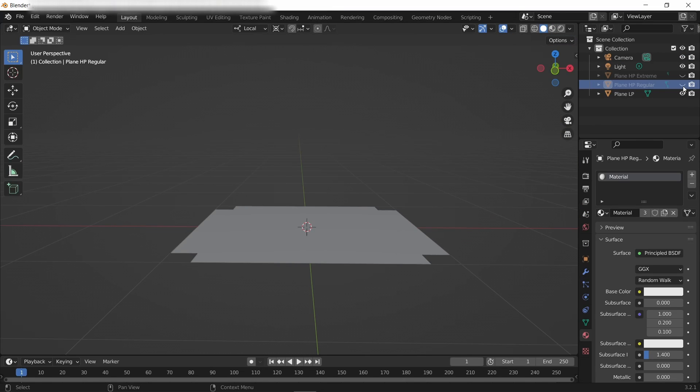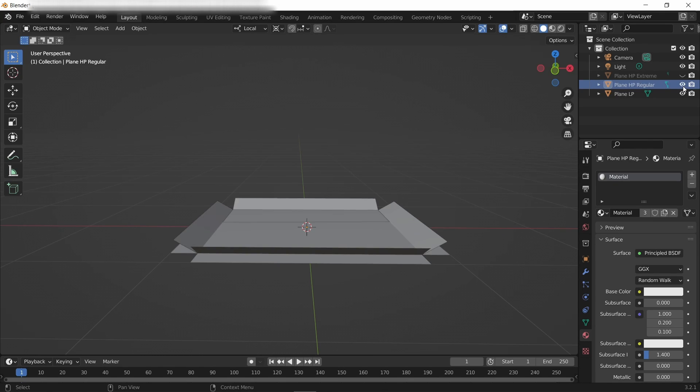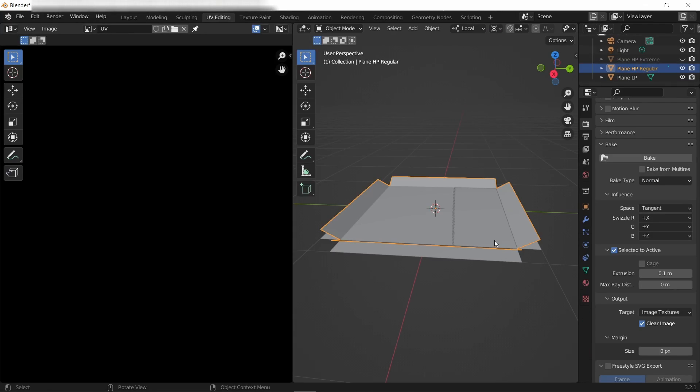Let's see how a normal map does that. I made three objects: one is completely flat, the second has the sides raised a little bit, and the third has the sides raised at almost 90 degrees. When we bake the second object onto the flat surface, this is the normal map that we get.